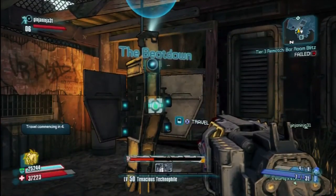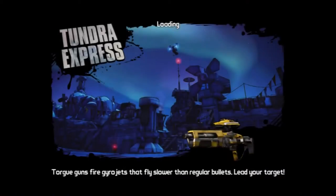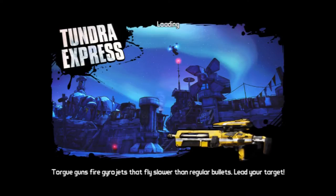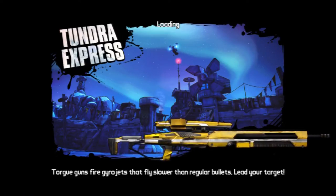The first thing you need to do is travel to Tundra Express. It's only a very short video just to show you where this box is. You can farm it as many times as you want — after you've opened it just save and quit and repeat the process over and over again and you shouldn't have any problems.